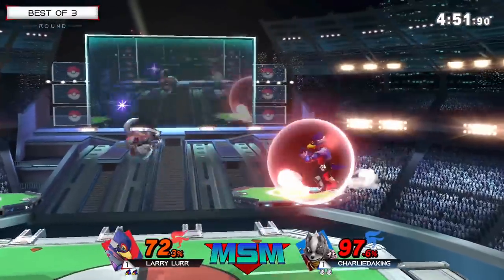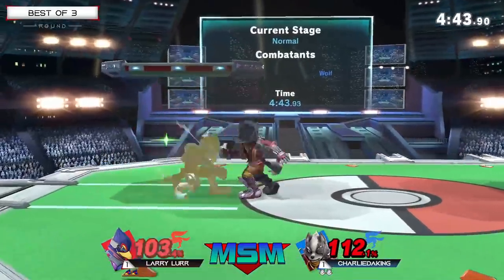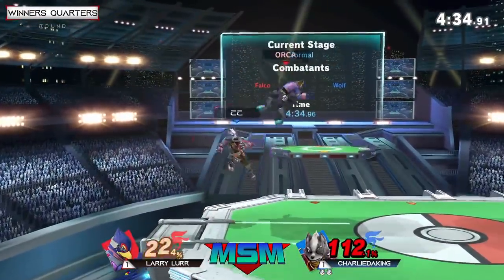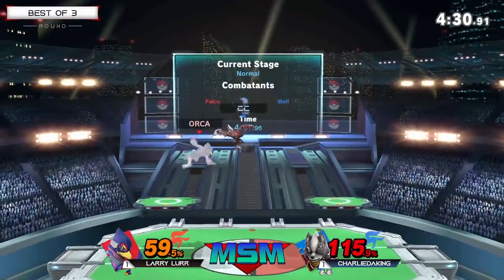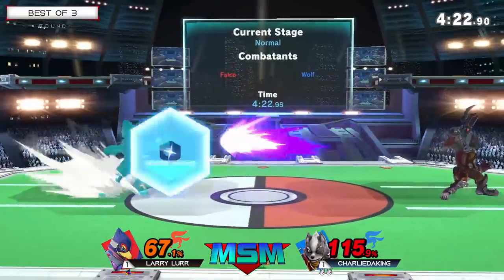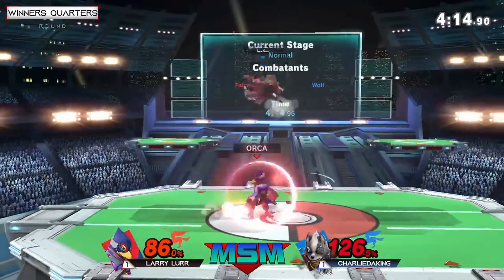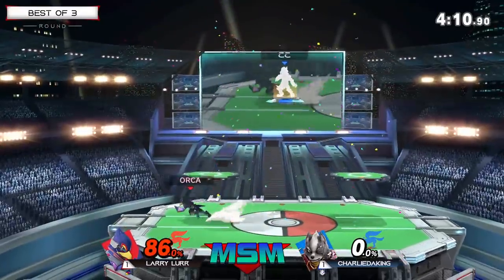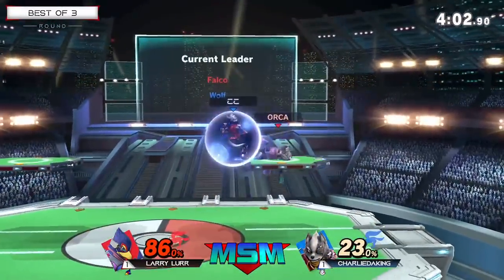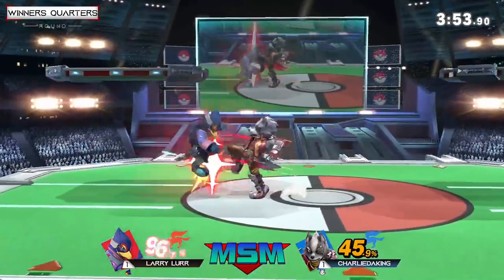Larry pulling back, really resorting to using the laser. He's taking his time even at the ledge, not rushing it, because that's where Wolf is at a big advantage. He shields the side-B, goes in with the up-smash, closes out that stock. All of a sudden Charlie can turn this around — dash attack into up-air daisy chain. It's so unfortunate for Larry because it's really going to be a 50/50: do I illusion high and be offensive, or illusion to the ledge and reset my resources? He chose high, Charlie was looking for it. You no longer illusion through shields, so that was an easy punish.